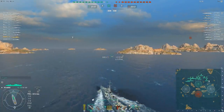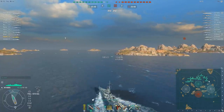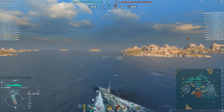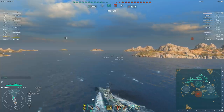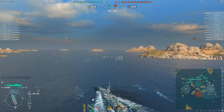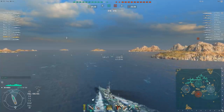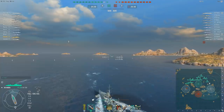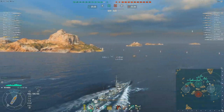Both teams have HMS Furious, the tier 6 British aircraft carrier. Now the Haida is tier 7, but that's the thing about aircraft carriers, particularly at this level — it's not really so much the direct damage that they do, although they can be fairly nasty. It's the fact that they spot you for all the cruisers, battleships, and other destroyers on their teams, and they're the ones that do all the damage to you. In the Haida, if you're playing it right, that can be particularly dangerous.